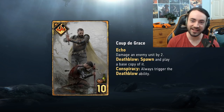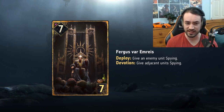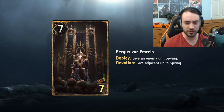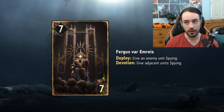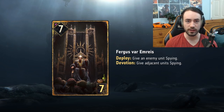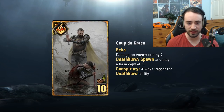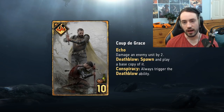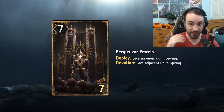Fergus is a Nilfgaard card — six strength, seven provisions. Deploy: give an enemy unit Spying. Devotion: also give adjacent units Spying, potentially converting three units at once. This feeds Sedacious Aristocrats with up to three boosts and sets up Coup de Grâce on a high-value target like Goliat. It's an obvious auto-include in any spy Nilfgaard deck — it creates spies for your engines and sets up your kill tools simultaneously. Phenomenal card.